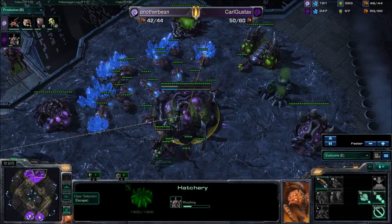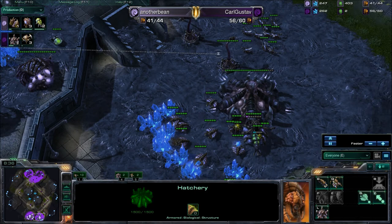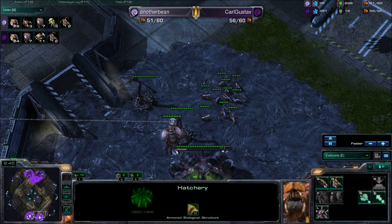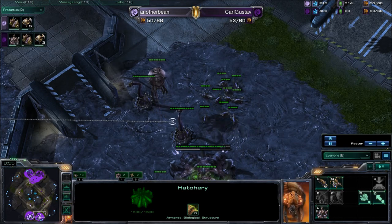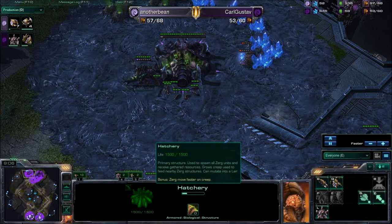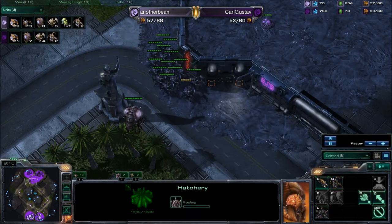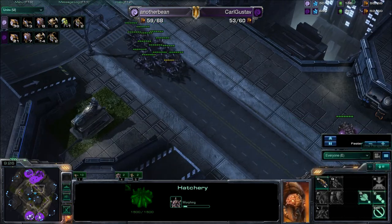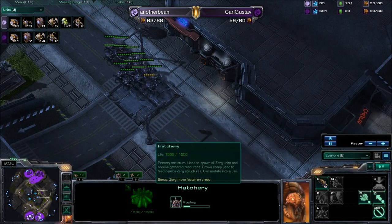Lair tech is going down for Karl Gustav; still no Lair tech on AnotherBean. Unit count-wise Karl Gustav has more, but it's just all the Roaches causing that. AnotherBean is getting a few Roaches out for himself — Roach versus Roach is probably the best counter, especially with Banelings in the backside. The Banelings take the Roaches down to half health, and then the other Roaches finish them off. Karl Gustav is pushing out with 14 Roaches, but back at home base he's only got 21 Drones to AnotherBean's 36, so AnotherBean will have a lot more economy if he can hold off this Roach aggression.